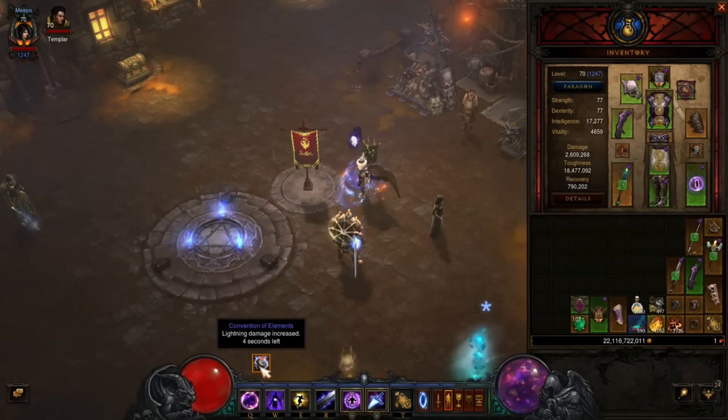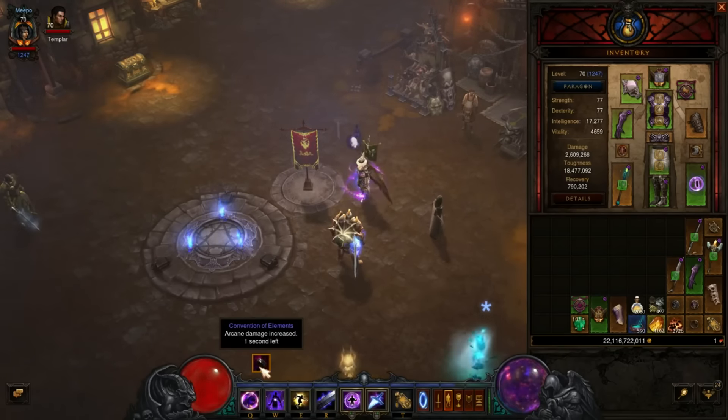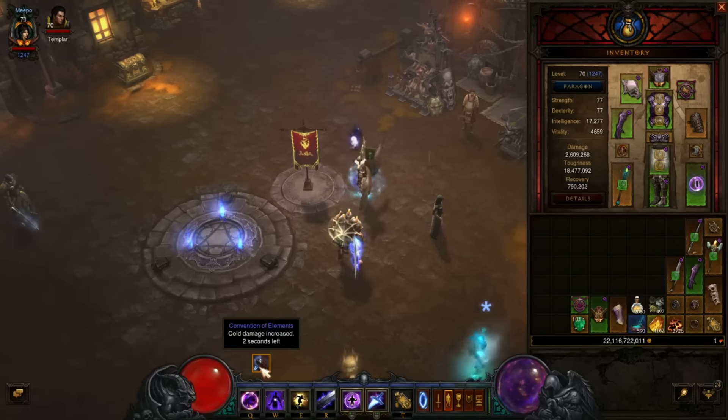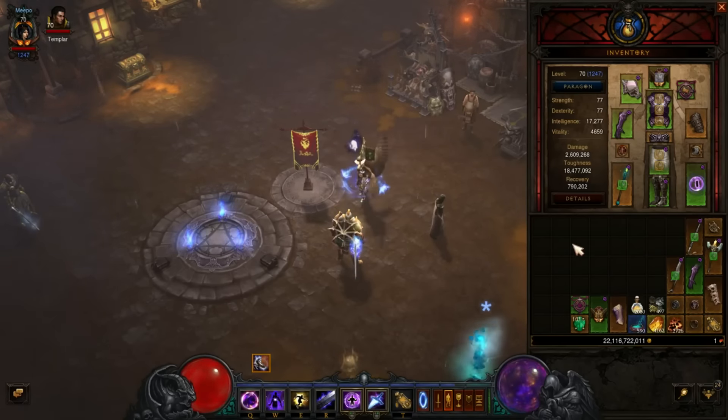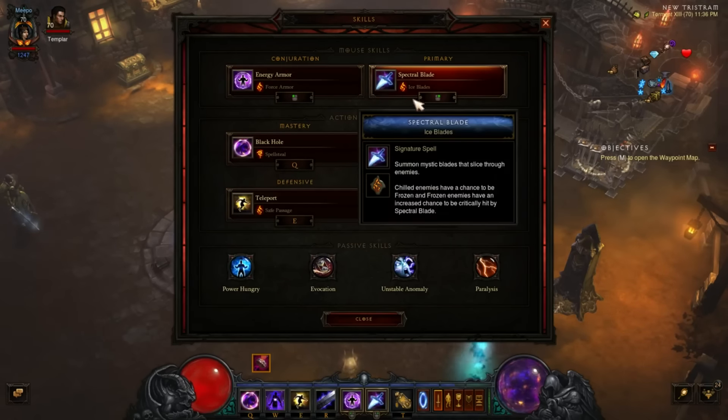A little disclaimer — I did not create this build. There is a streamer from Korea that I first saw doing this. I'll probably butcher his name if I say it, but I'll put his Twitch link in the description. He's a pretty good wizard player — he was ranked number one for a while in the world, but then Eternal took over a bit. So all credit to him. I just took what he was running and put it together because it looked really cool. We'll go over skills first.